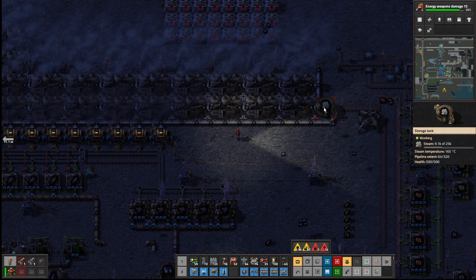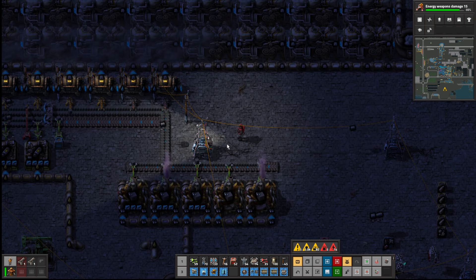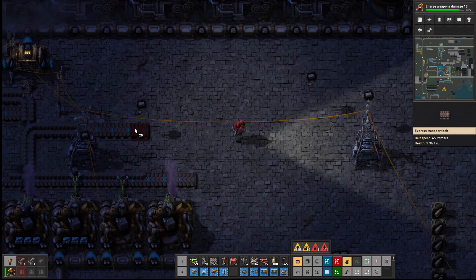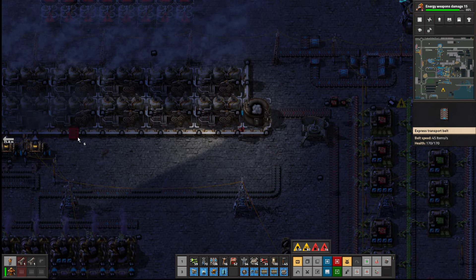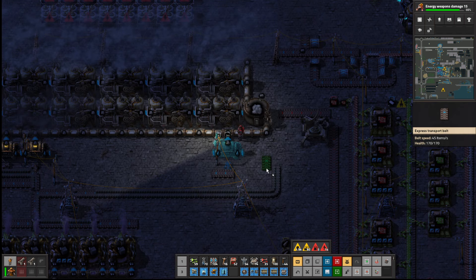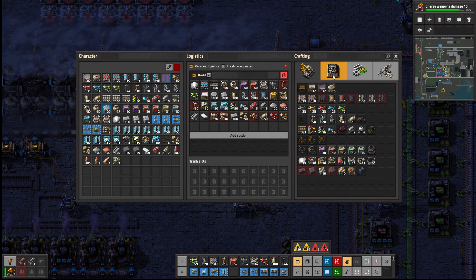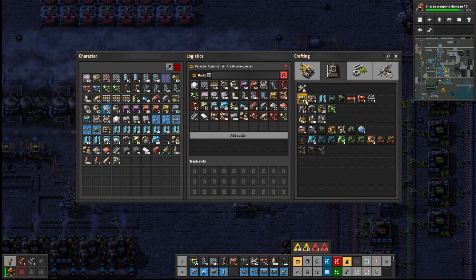That's like full power now — brilliant! Now, are they producing enough steam? They're not at a hundred percent, so we have to change this input. Let's see what we've got here. We can input — oh, we haven't got that. Okay, let's build one.